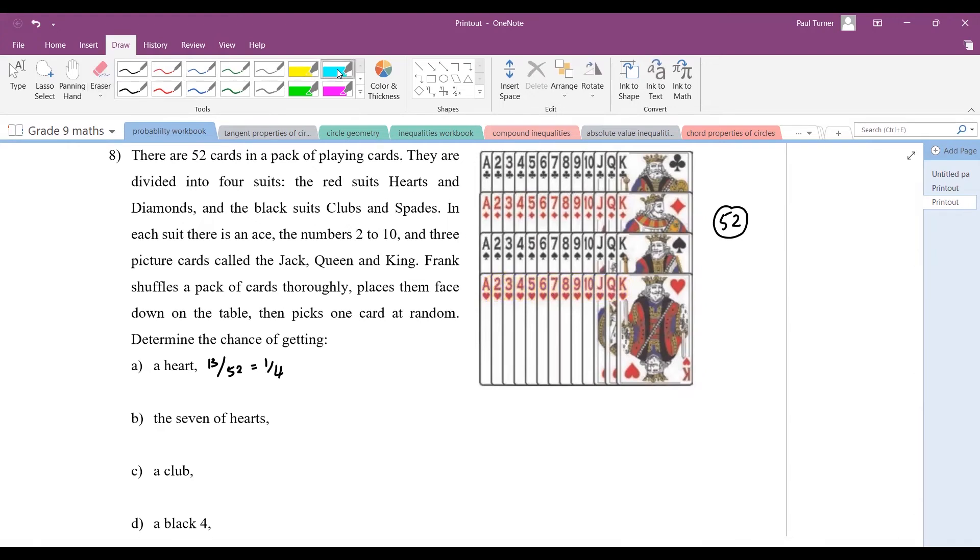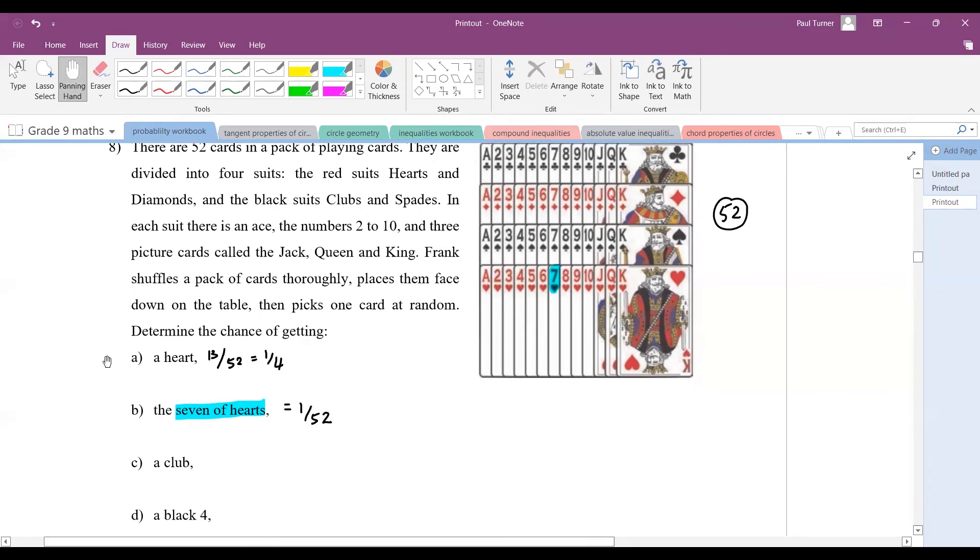Part b: the seven of hearts. There's only one seven of hearts, so that's 1 out of 52. Part c: a club. There are 13 clubs in total — the black ones — so that's 13 out of 52, which is again one out of four, a quarter.